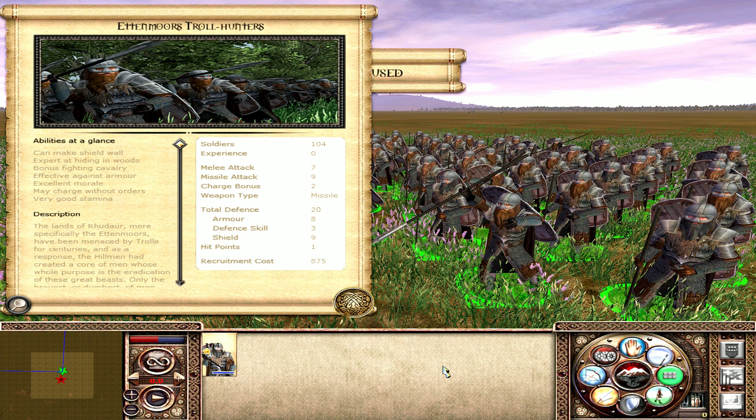The Ettenmoors Trollhunters are fantastic against cavalry because javelins, with their armour-piercing nature and high missile damage, can do a lot of damage. A missile attack of nine is very good — around nine or ten and upwards is where javelins really start hurting quickly. They're on the lower end of that but can still do a ton of damage to cavalry or high-profile infantry that gets too close. Cavalry won't want to risk charging into regular javelins, but against the Ettenmoors Trollhunters it's even less appealing because if they do charge in, the Trollhunters can give as good as they get in melee.